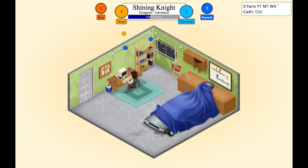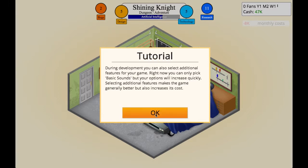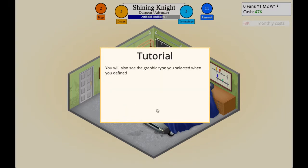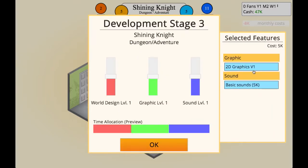If there are any critiques or things I'm not doing well in the game, let me know and I can improve them. Here's another tutorial message: during development you can also select additional features for your game. Right now you can only pick basic sounds, but your options will increase quickly. Selecting additional features makes the game generally better but also increases cost. You cannot change the type of graphics mid-game. So we're going to go 2D graphics and basic sounds, and we'll up the graphic and world design.